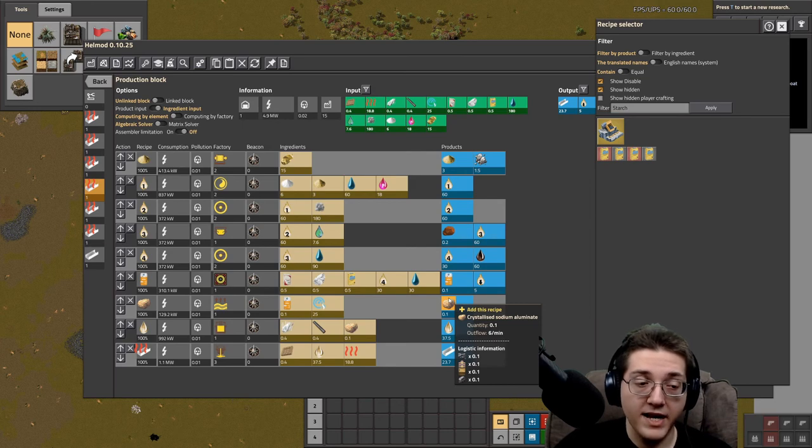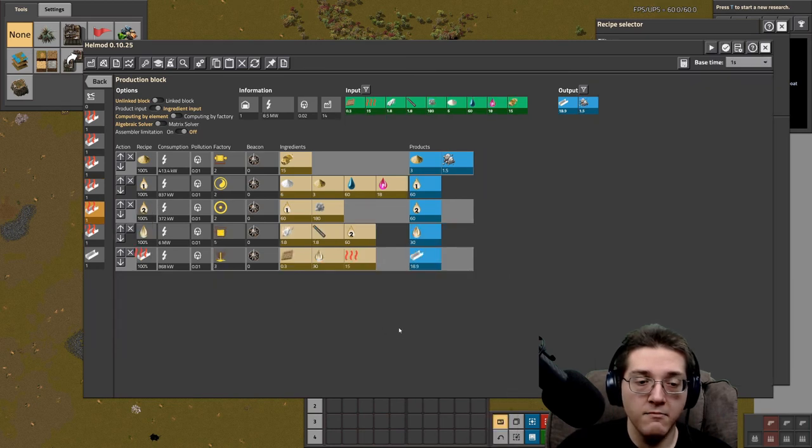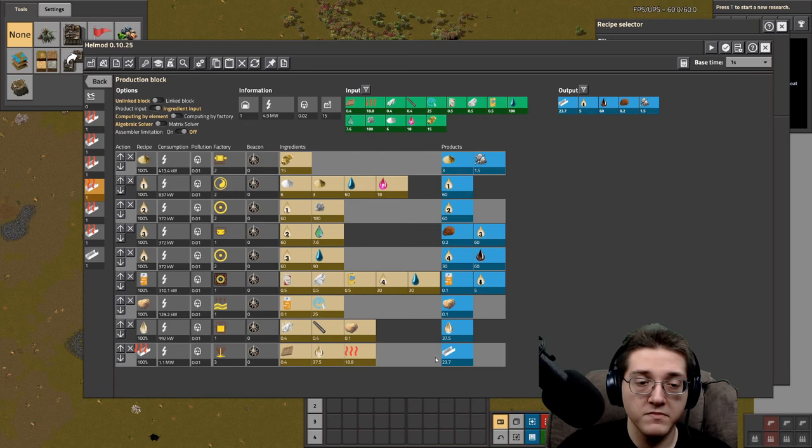The sodium aluminate gets evaporated with pressurized air into crystallized sodium aluminate. That can be converted directly into molten by adding borax and graphite, then cast into additional aluminium plates. Everything up to this point is required to complete the game, so this is a viable stopping point given the not-especially-high amounts of aluminium plates you ultimately need.